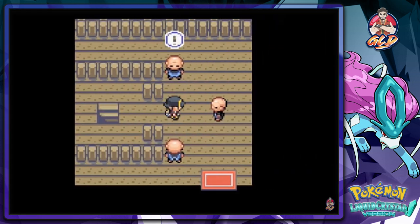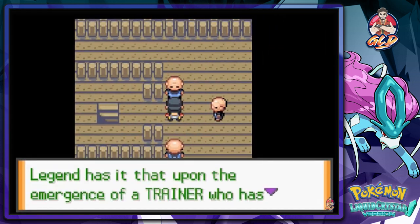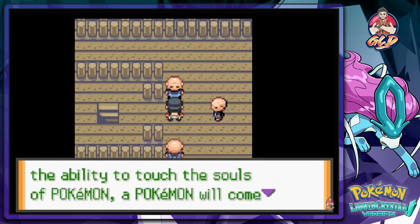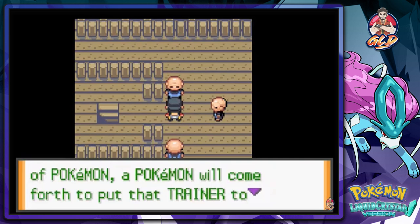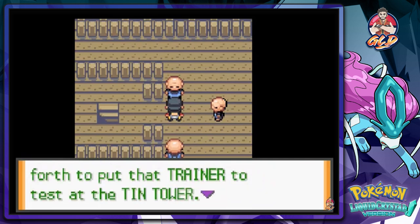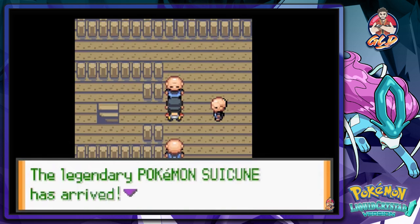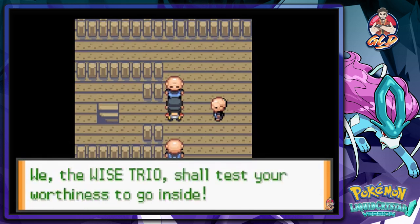I'm going to switch up and battle every single one of these trainers. The legend reads: 'Upon the emergence of a trainer who has the ability to touch the souls of Pokemon, a Pokemon will come forth to put that trainer to the test at the Tin Tower. The legend has come true - the legendary Suicune has arrived.'